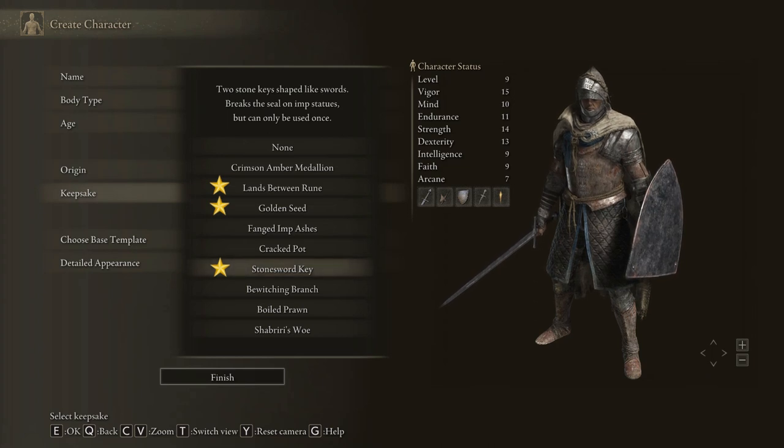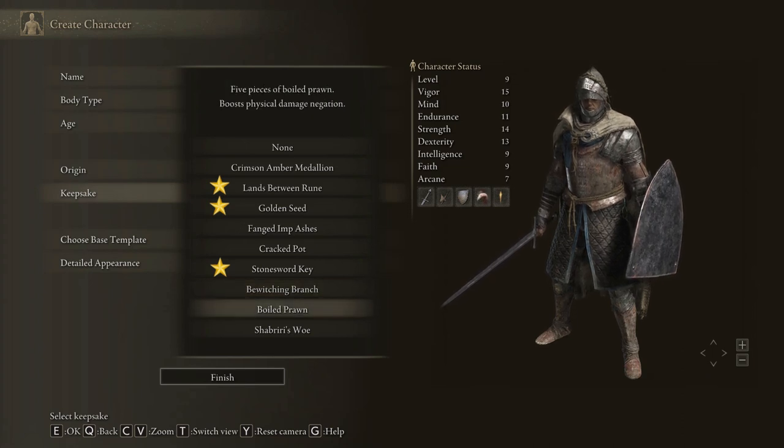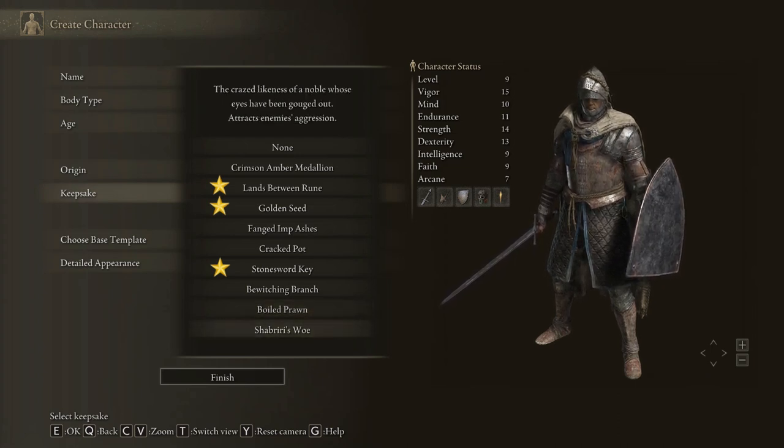Pangdian Bashers will give you diminutive golems that you can summon to attack. Cracked Pot is for crafting items. Stonesword Key will help you to break seals on imp statues inside dungeons — it's pretty useful. Reaching Branch: five Sacred Branches charged with Beguiling Power. And don't forget the Boiled Prawn — five pieces boost physical damage negation, probably because nobody wants to go near you. Briri's Woe attracts enemy aggression, so that's more of a tanking item.